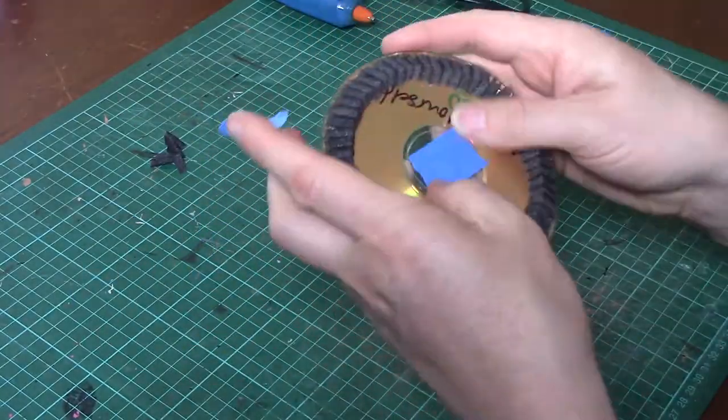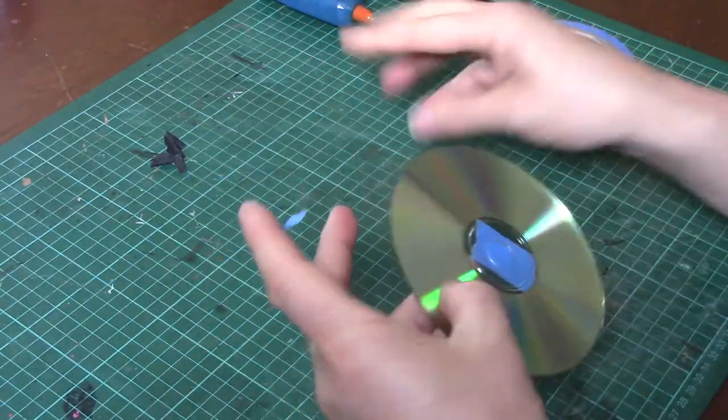Using blue paint as tape, cover up the hole in the center. This could have been done better with maybe a disc of paper in the middle just to cover it better.